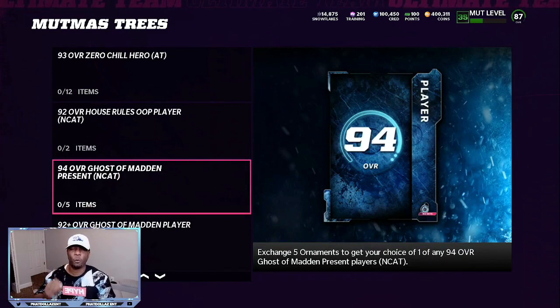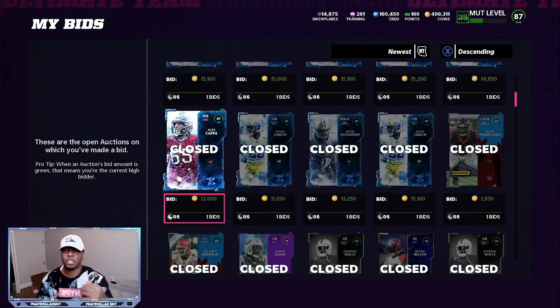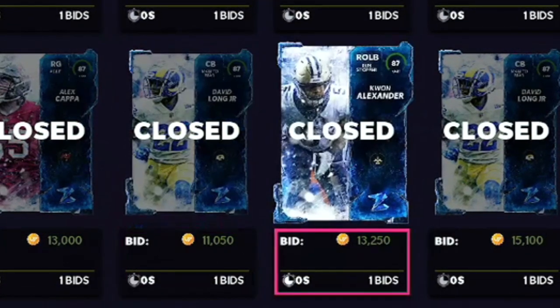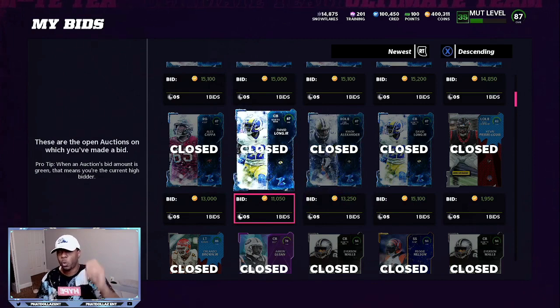I dropped the Fat Dollars 87 overall method yesterday and it flooded the market. A lot of YouTubers were posting it as their own. When you do that method, make sure you do it at a window where fewer people are on — that window is 12 p.m. to 2 in the morning. You can see I was still grabbing 87 overalls for 13k, 11k, 13k, and sometimes 14 to 15,000. So if you build the set for 33,000 coins, you're reselling it for 65 to 75,000 coins. You're still making a good profit.